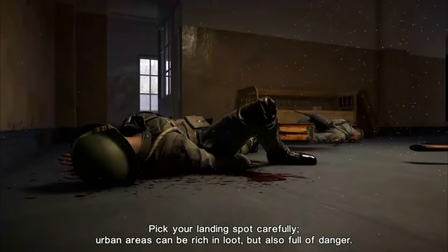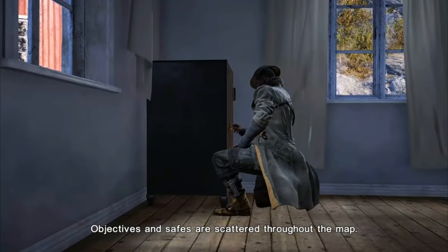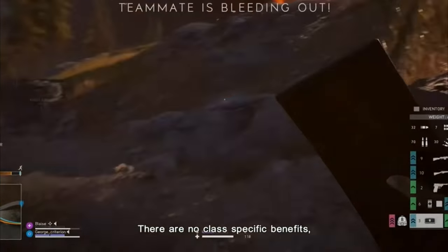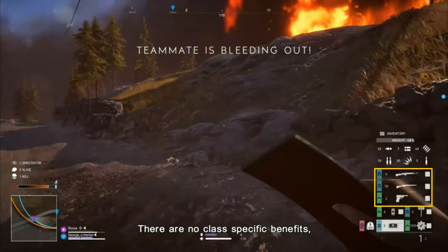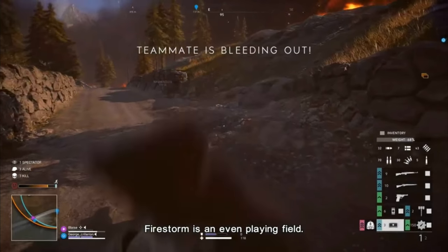I'm going to note a few interesting things I find in this video that are not already mentioned in the previous one. So let's begin. Just like many other BR games, you can carry two primary weapons, and you can carry a sidearm in addition to those two. It is unclear whether you have to get better backpacks in order to do that though. You're also going to have a shield and 150 health, which increases the time to kill to better match the BR game mode compared to the base game.